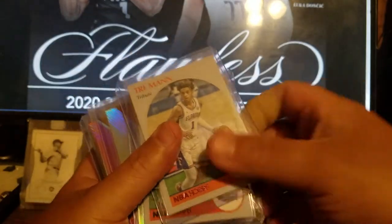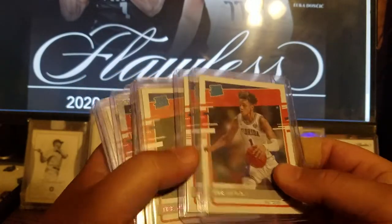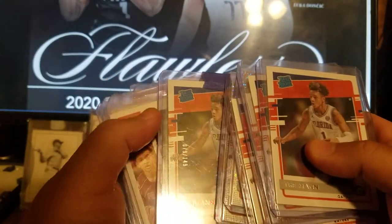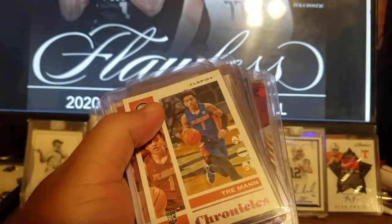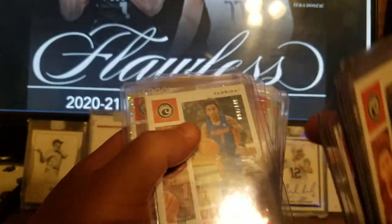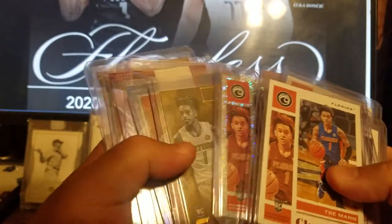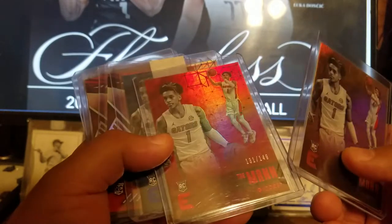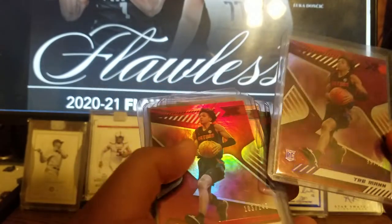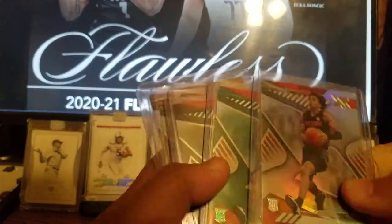Got a couple Galas, nothing too crazy. A couple Flux Prisms, a couple Hoops parallels, couple Mosaics, Donruss — got a few different color parallels. Pulsars numbered to 150, 149, 79. Chronicles with different color parallels numbered 149, 94. Pulsars, Elite numbered 149, 131, 66. Out of 99 blue, purple out of 49, 35 reds out of 149, 103 — just different colored parallels.